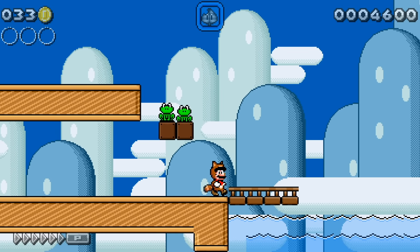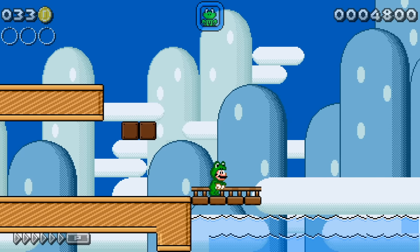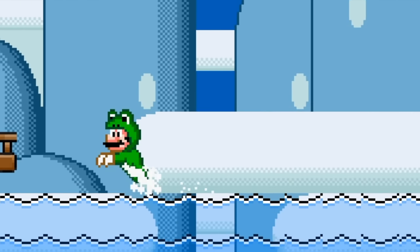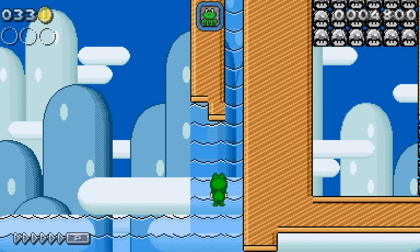Do you prefer the Cape Feather or the Super Leaf? Do you like Raccoon Mario better or Cape Mario? Now Frog Mario, also from Mario 3, looks pretty cool in Super Mario World style. We can hop across the top of the water — pretty cool. And we can swim through this choppy water here.